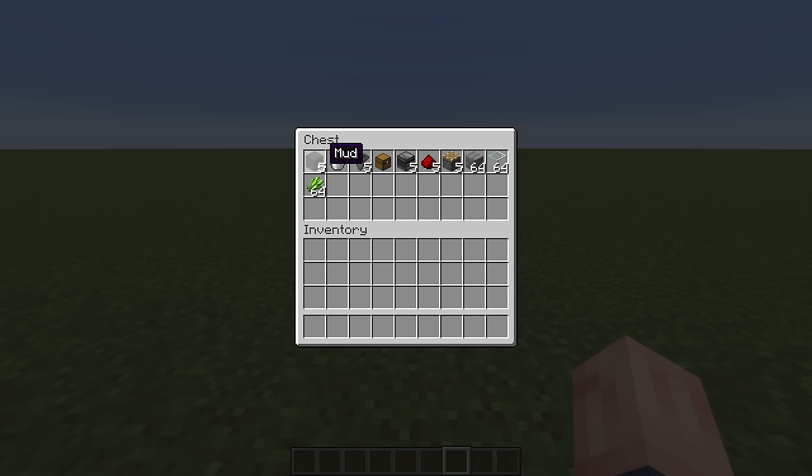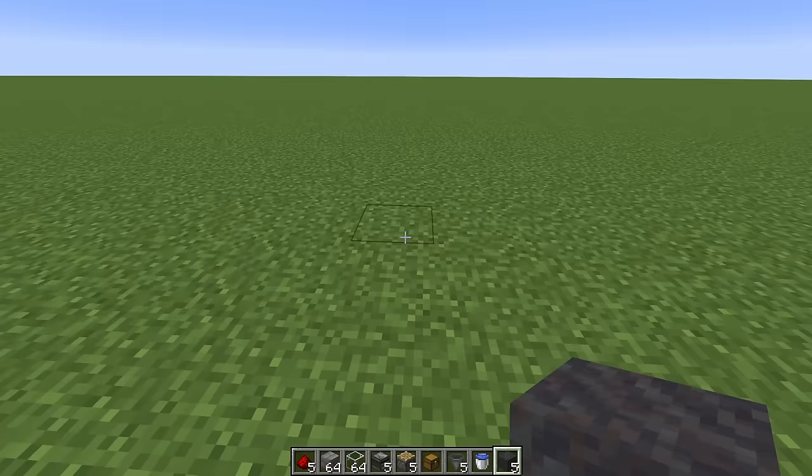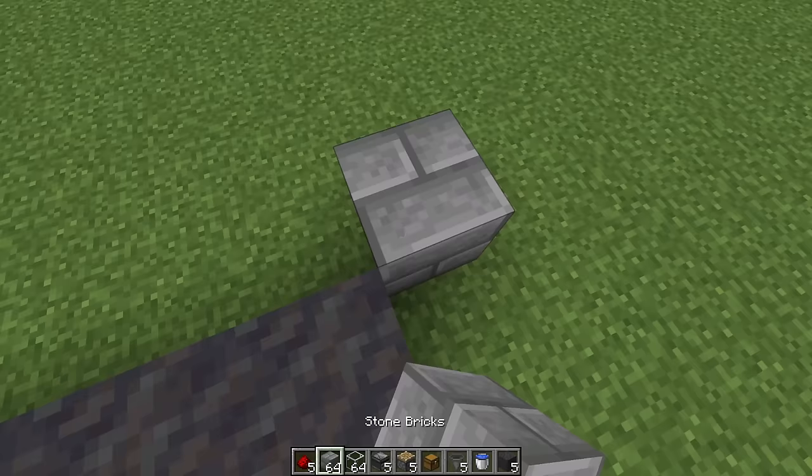Since mud isn't a full block, you can actually put a hopper underneath mud and it will be able to collect drops from the mud block. So we're going to take our mud and go 1, 2, 3, 4, 5, and then place a wall of building blocks one block behind the mud.